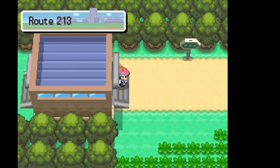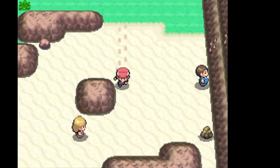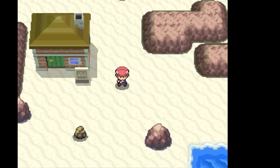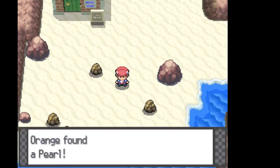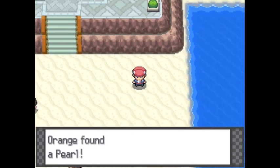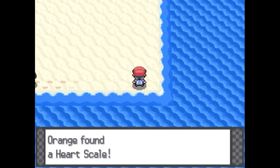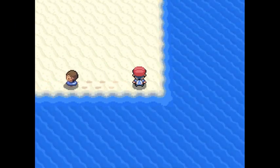There are a few things I want to do before we even head to the gym. First of all, I'm looking for a hidden item around here because I'm actually going to need it. I totally haven't been looking for hidden items — I probably should have been — but it's going to be right around... there it is. There's actually a ton of hidden items here. There's one right here and it's another pearl. There it is — that's the item I was looking for, so now that we got that, let's head back to Pastoria.